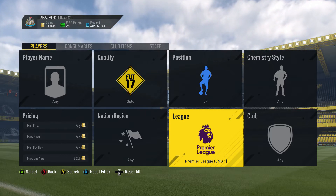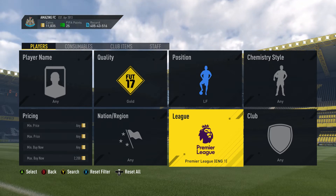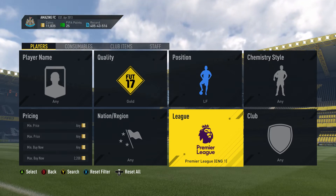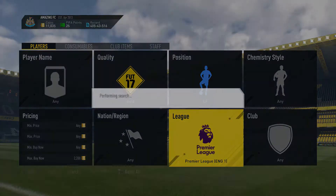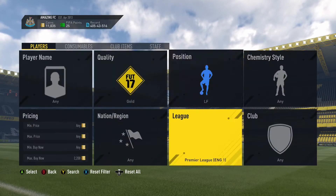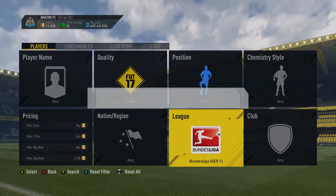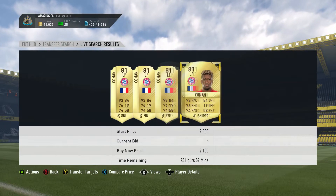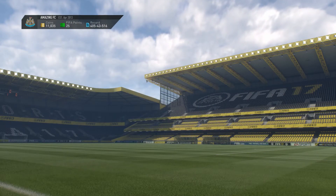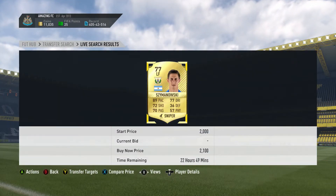Anyway, let's get on with this method. What you want to do is go to gold left forward, 2.2k in the max buy. Then you want to go across all the big leagues — the Premier League, there was no deal there; the French league, no one there; the Serie A, no one there; the Bundesliga, no one there — but don't worry, we will find a deal.